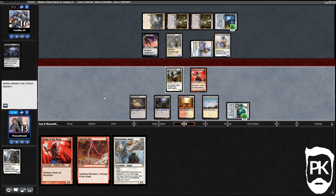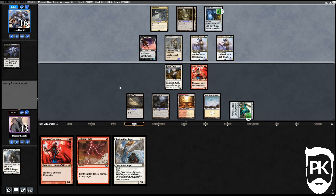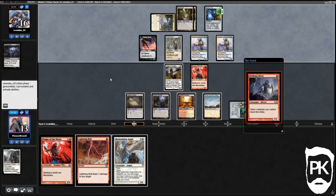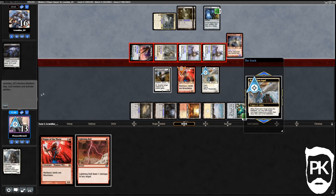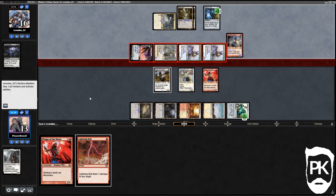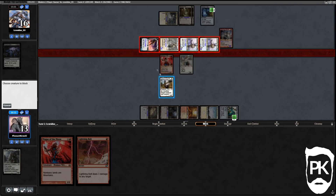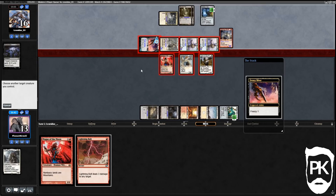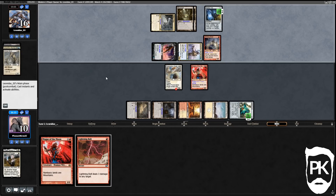We can throw the Giver of Runes under the bus to save the Magus — we block with Giver and give the Magus protection from whatever color it needs. They now have first strike. Restoration Angel is going to flicker the Magus of the Moon. We go to blocks, block here and here. With Frenzy on the stack, we give our Magus protection from white. We lose our Giver but kill two of their creatures, going to 10.